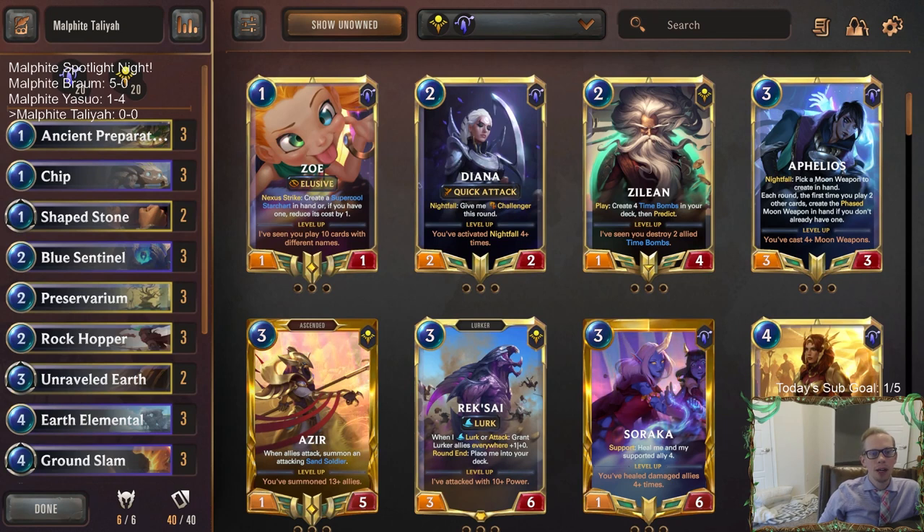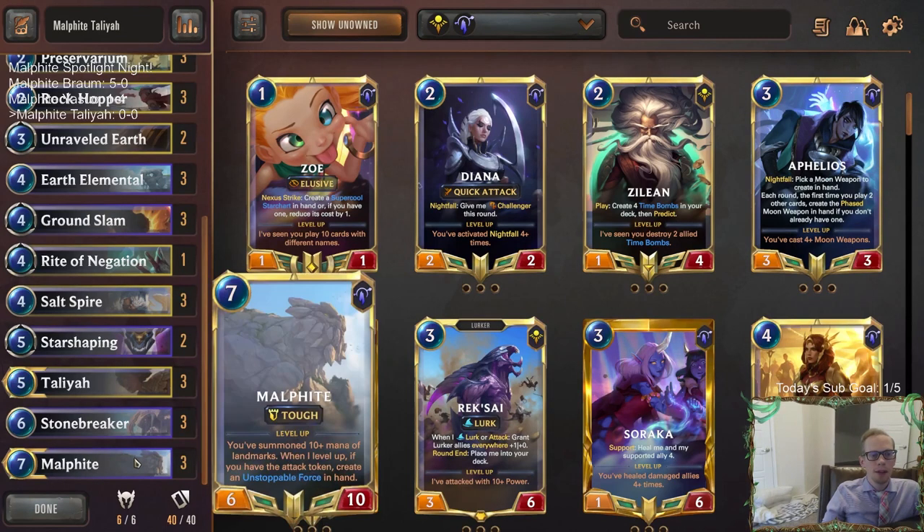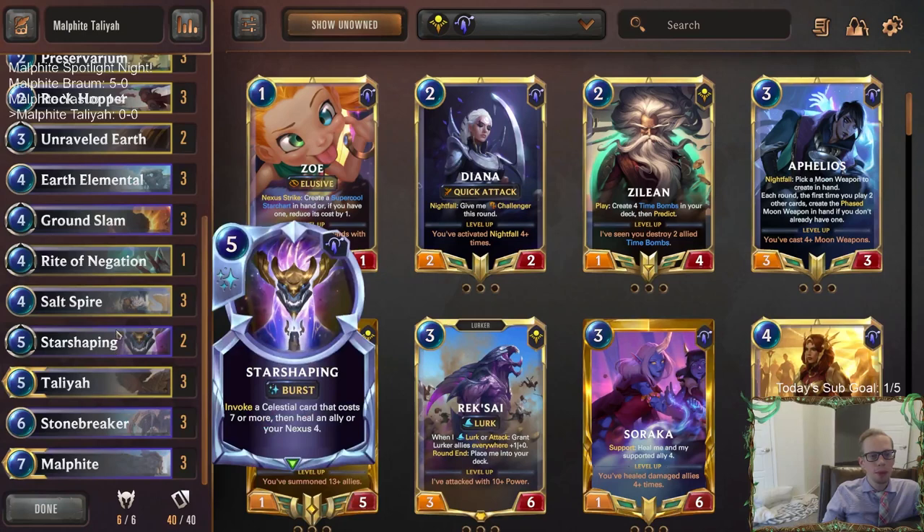This is probably the most common Malphite deck there is. Combining Malphite with Shurima because Shurima has a lot of landmarks, and of course Talia really cares about landmarks as well. Both these champions came out at the same time and do different things with landmarks. Talia has the play to summon an exact copy of an allied landmark and levels up after 5 landmarks. Malphite levels up after 10 mana of landmarks and starts making those Unstoppable Forces.